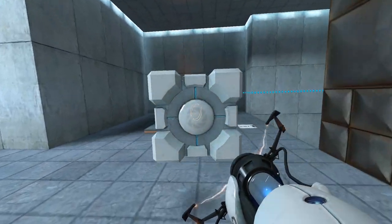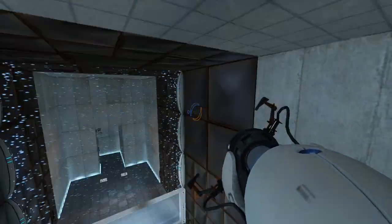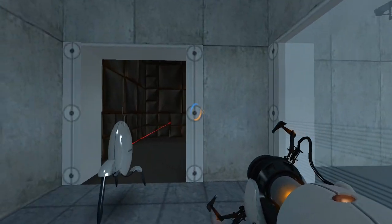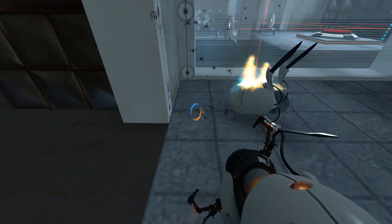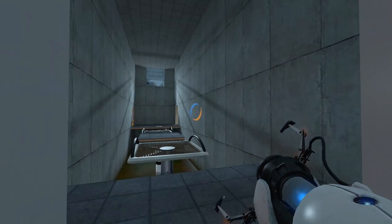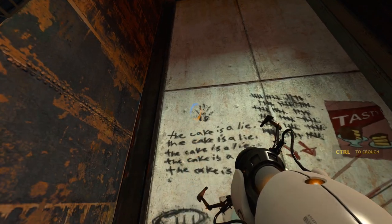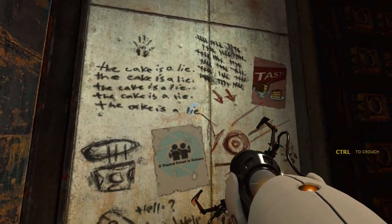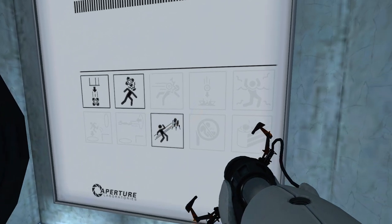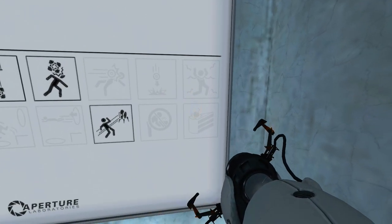The companion cube-carrying, energy ball-guiding, gravity-defying adventures of test-subject Chell and her unhinged supercomputer overseer have aged like the finest of wines — well, a wine that makes you really good at science. Regardless of whether the cake is a lie or not, no amount of baking deception could spoil this phenomenal puzzler. The enrichment centre apologises for the inconvenience.